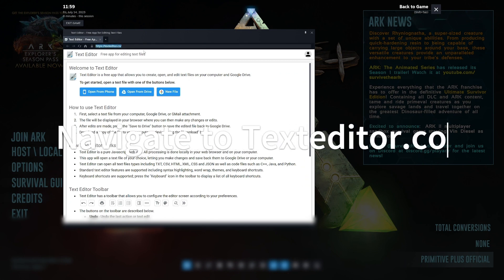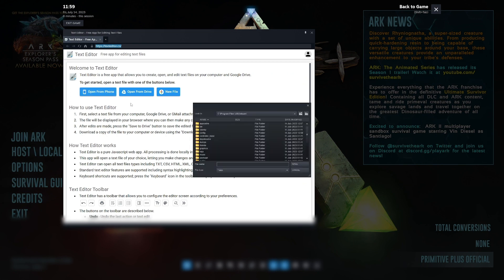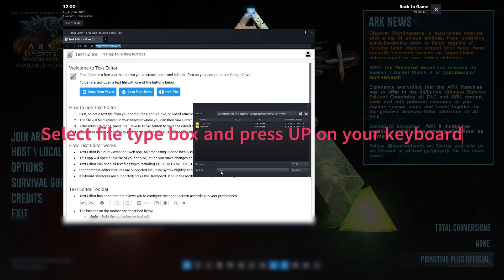This is actually remembering from session to session now, which it never used to do, so it's actually easier to do this now, although the procedure is very slightly more complicated. Go to 'open from phone' or 'open from computer'. Navigate to Program Files, Steam, SteamApps, Common, ARK, Engine, Config. Now here's something that's been broken — you can't select the file type, it won't let you drop down. I think GeForce Now have done this to stop people editing files, but click right where it says the extension and press up on your keyboard and keep going up until you get to 'any'.